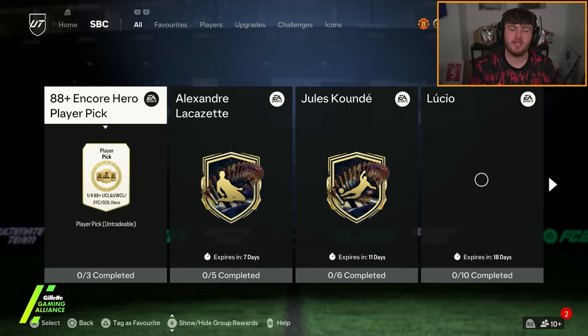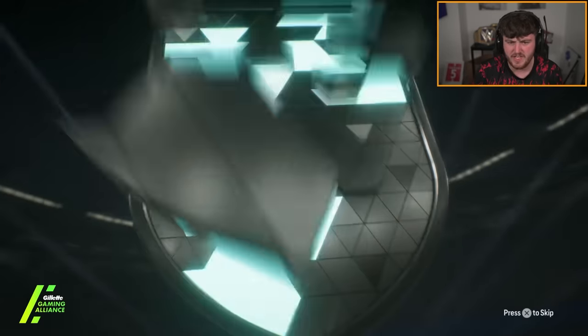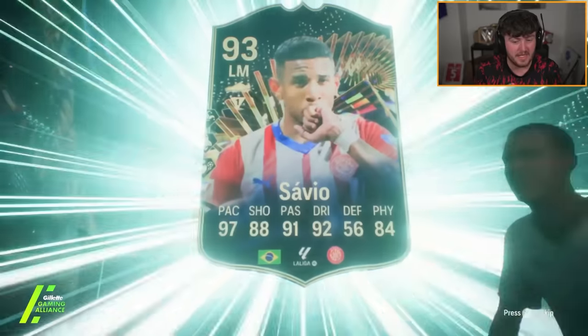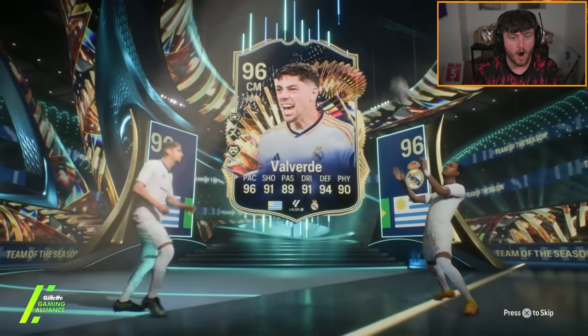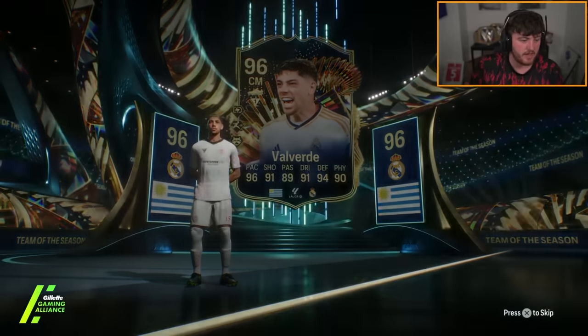If you guys enjoy the video, make sure to leave a like and let me know in the comments if you've packed anything good this week. Lee is ripping open an Ultra TOTS Trio La Liga pack with coins — 650k. That's not a bad start, at least he's popping up first, which means we've got a pretty decent player behind that. Lee's pack looks ridiculous — he's got Red Bellingham, Red Vinicius Junior, and he's just added Val Verde to that.